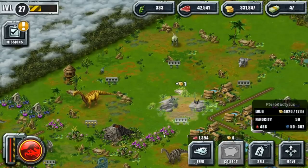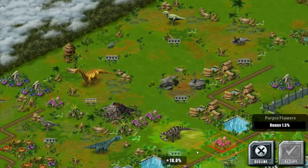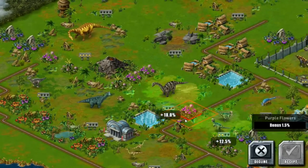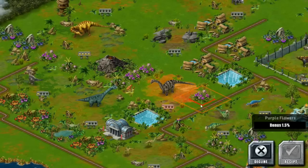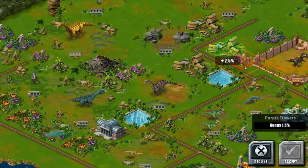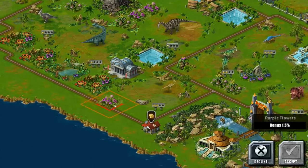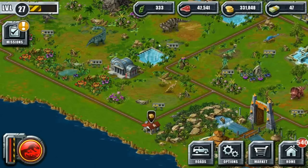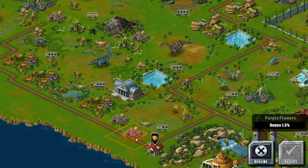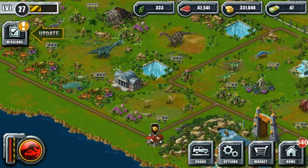These purple flowers are in the way — oh, there is room for them over here! Wait, there were two spaces. Is there room down here? Guess what, you guys get some flowers — there you go buddies! Moving these purple flowers around — Pebbles was making 19,000 coins, let's see what happens after the rearrangement.